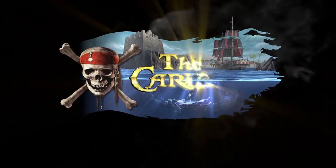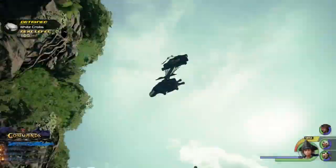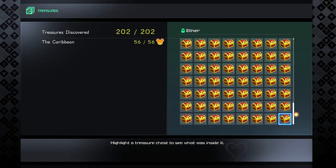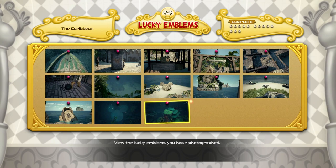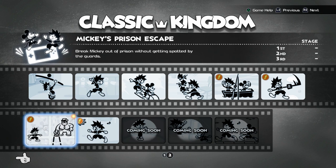Hey guys, welcome to another video for Kingdom Hearts 3. In this video we're going to get all the collectibles in the Caribbean — all the treasure chests, lucky emblems, and the classic kingdom games. I've listed the number of the collectibles currently in the game menu, so if you're just here to get the collectibles you've missed, search up the number in the description and click the timestamp next to it.